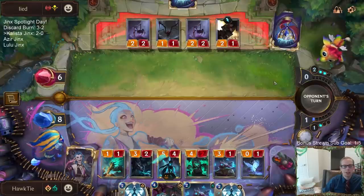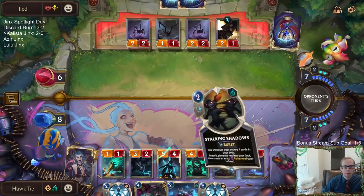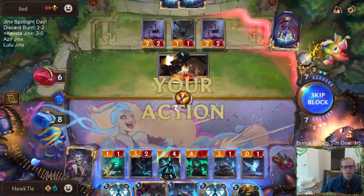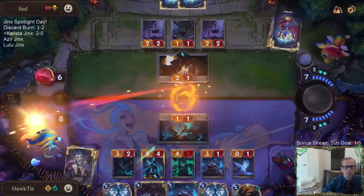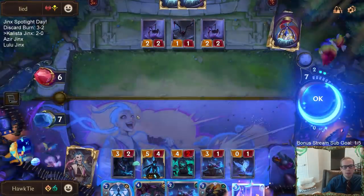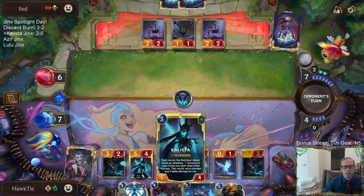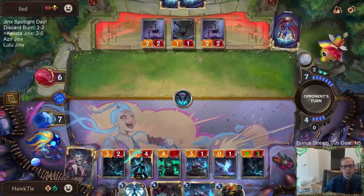I'm feeling very good about this now that their hand wasn't just a bunch of Decimates. We're squeezing down with Doom Beast. Even Darius here - if they had Darius plus Fervor, that could have killed me. But we'd have gone back up to ten immediately. We would have blocked for four. Darius plus Fervor would have killed me because of the one damage from the attack with the Legion Grenadier - that would have done exact lethal if their last two cards were Darius plus Fervor.